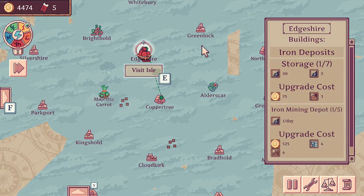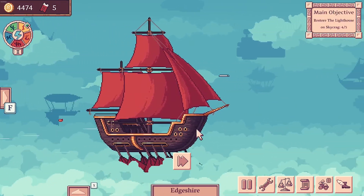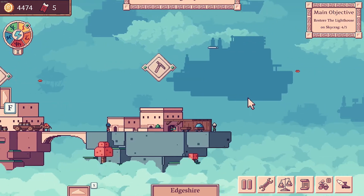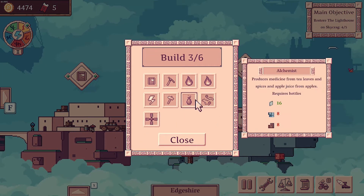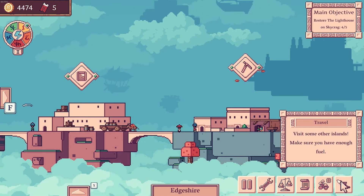Oh there you go, you can see it moving. Visit Isle — and this is where we're going to set up gear production. Tool Workshop — produces gears from iron ingots and bottles from glass. We've got the iron, we need lumber and we need stone. They're easy enough to get hold of.